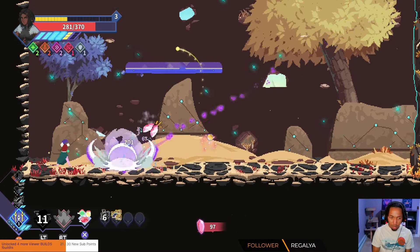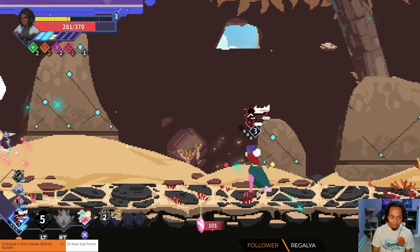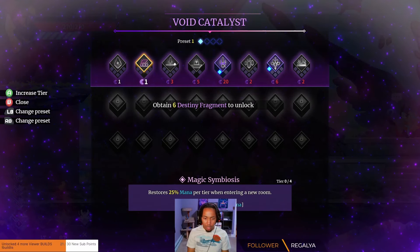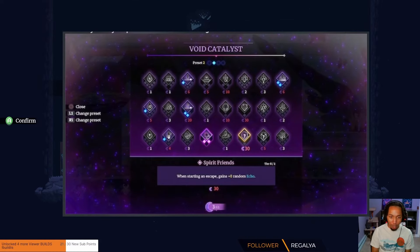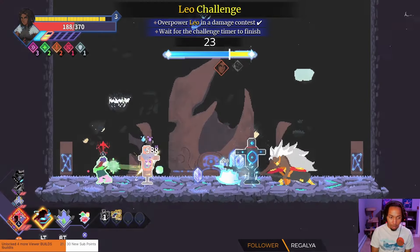They actually reworked the entirety of the system. You get things called void fragments. When you get a preset — and apparently there are a lot of different ones you can get, all with different prices — you have all these choices of things you can do to buff your character. When you start, only one row is available. The more levels you get, the more rows you unlock, and then you can redistribute.